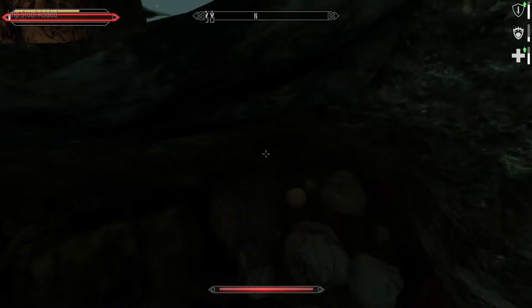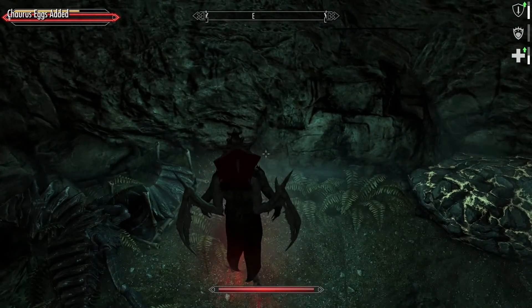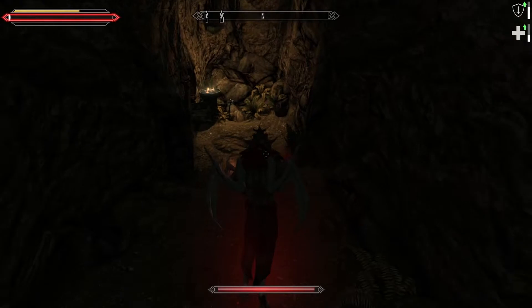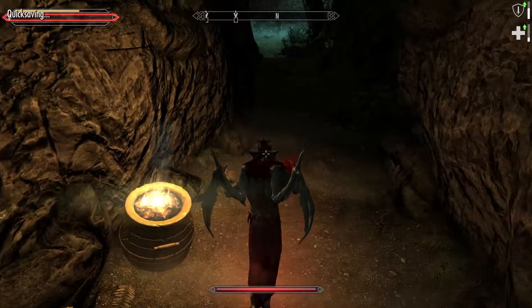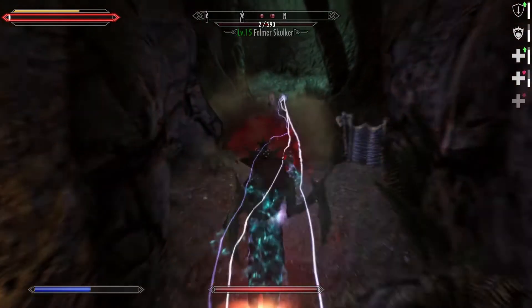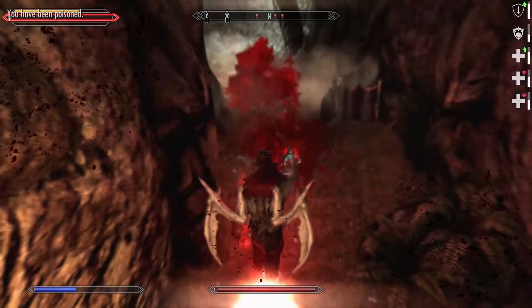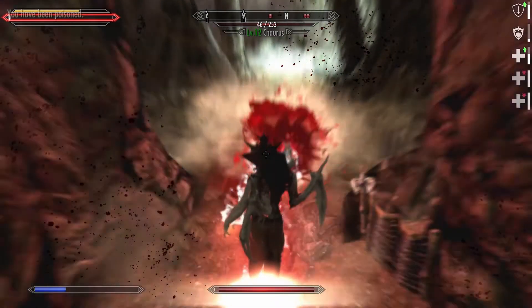Wicked scimitar — yes, please. Already had a wicked dagger, but apparently there's scimitars for that as well. Interesting. Another Moonstone ore vein — this might be one of the only places where there's Moonstone ore. I like how my echolocation basically triggers all the traps before I even get there. It's a nice little secondary talent to have.